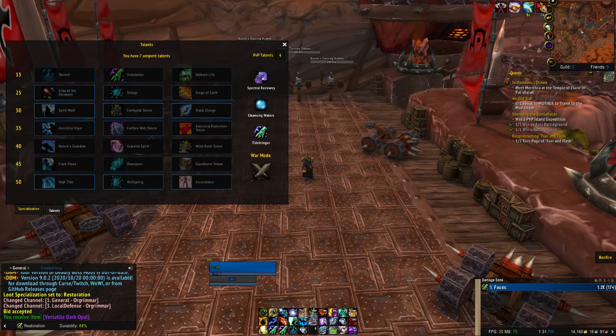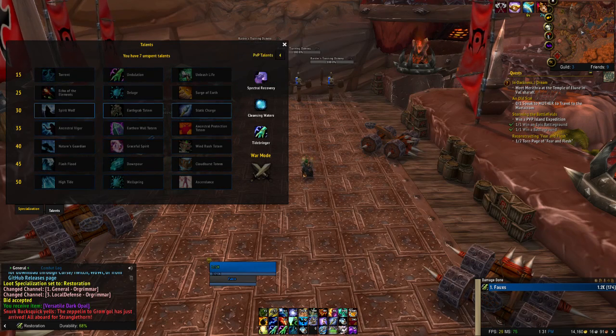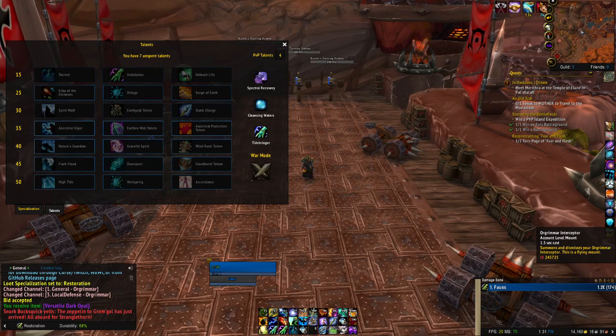Undulation and Unleash Life — I don't like Unleash Life. It's another thing you have to manage. It's good, it's powerful, but it's yet another button you gotta press — although I guess I do have an open button. Undulation's performance depends on how much of your total throughput consists of Healing Wave and Healing Surge casts. If these two spells are your main healing sources, then this talent is a great pick. Otherwise you should probably take a different talent.